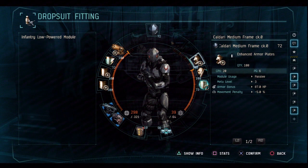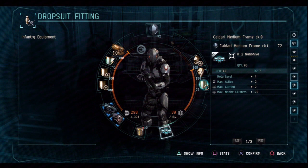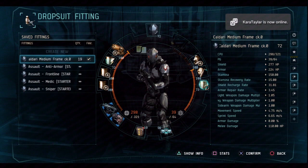Basic Shield Extenders, Enhanced Shield Recharger, Enhanced Damage Modifier, Enhanced Armor Plate, Enhanced Armor Repair, Enhanced Shield Regulator. K2 Nano Hive — these things are very important because the Militia and the regular Nano Hives are straight trash. You step in them and replenish anything and it's over with. I've got my grenades there.